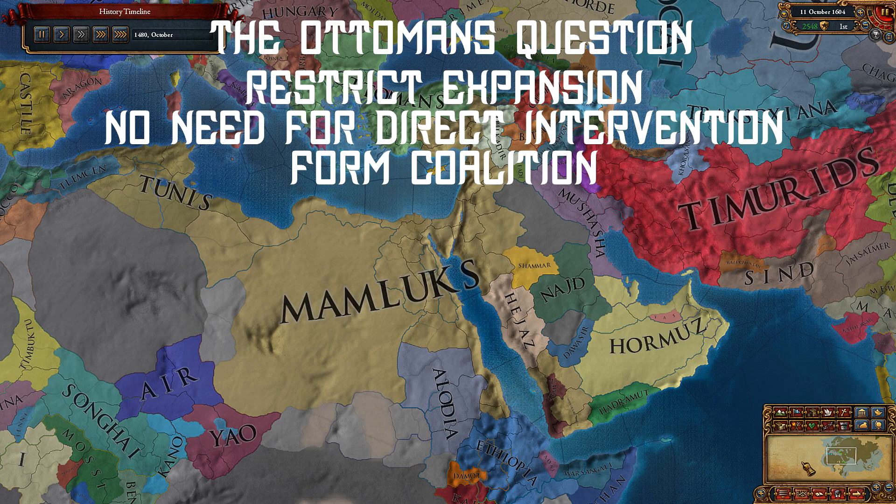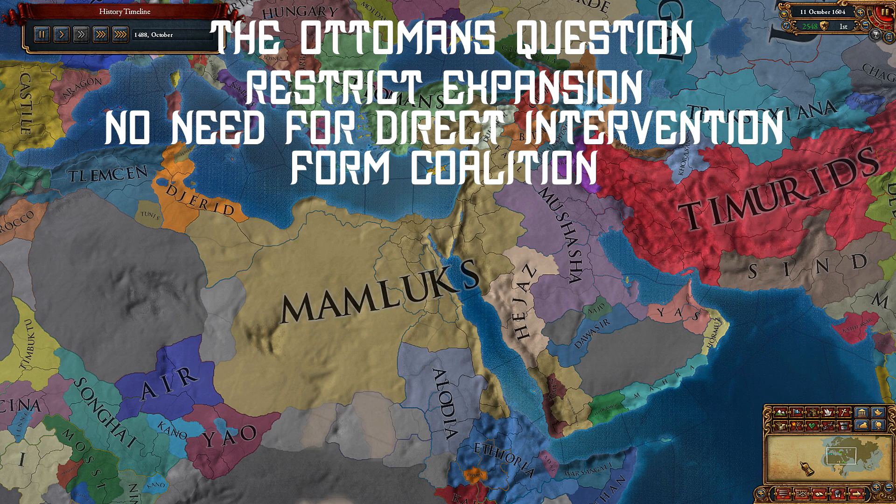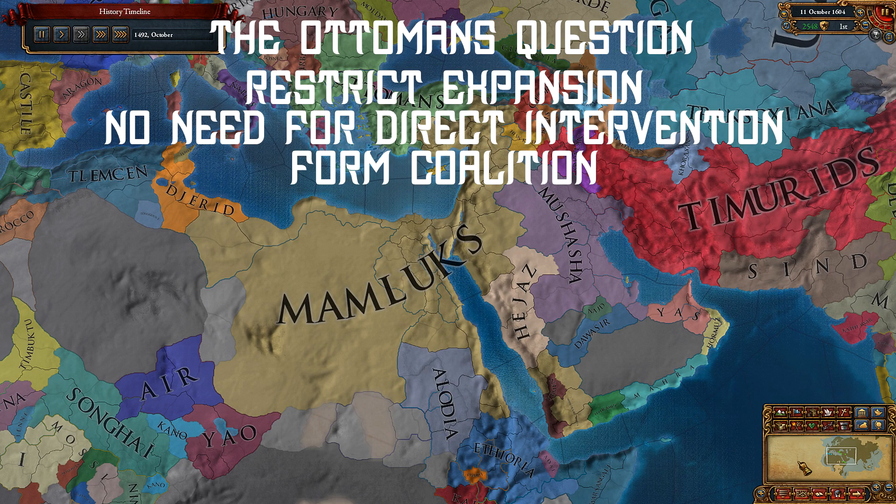As long as you have restricted their expansion and you have strong allies, you will be okay. You can of course attack them with your allies, but it isn't super necessary for what you're trying to achieve in this guide. Look for an opportunity to form a coalition against Ottomans whenever possible.